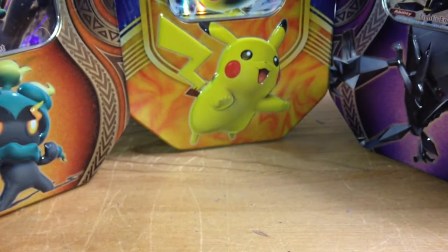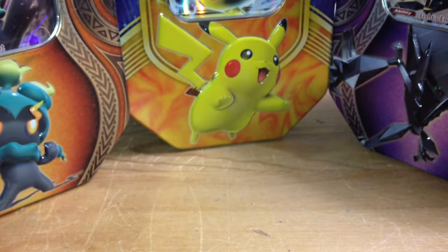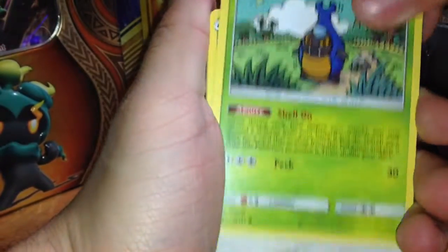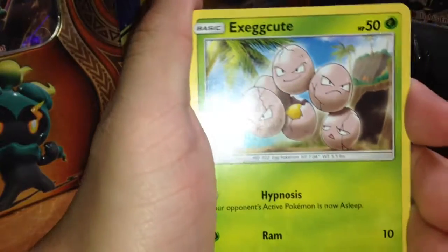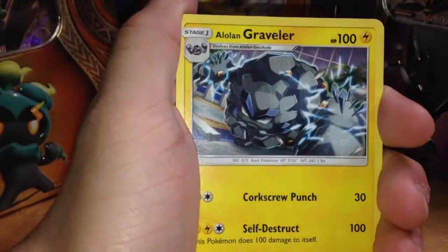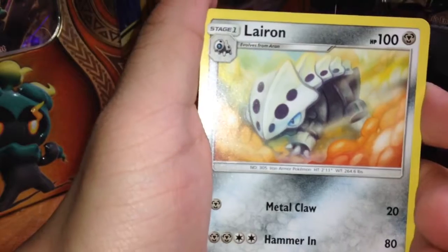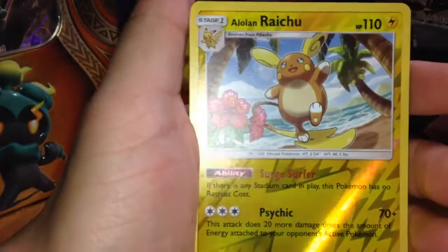All right, so do you want to go, Phantom? Got it ready. All right, so we have Karrablast, Swablu, Pumpkaboo, Exeggcute — already good start because that's my favorite Pokémon — Weedle, Psychic energy, Alolan Graveler, Emolga, Lairon, and Alolan Raichu. All right, so this set is already off to a good start.